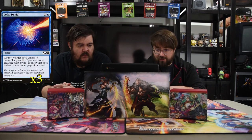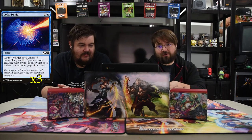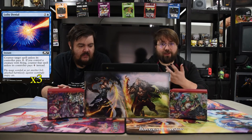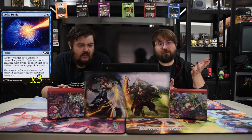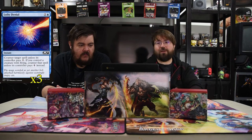Lofty Denial — one and blue, instant: counter target spell unless its controller pays one. If you control a creature with flying, the controller pays four instead. I really don't like running counterspells in general if I'm not playing full control, but this is just a simple cheap one to actually make it a counterspell. Because you're going to have hopefully creatures with flying all the time.